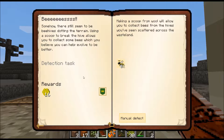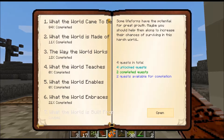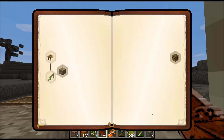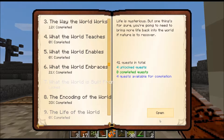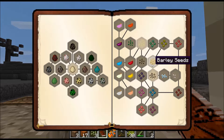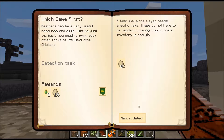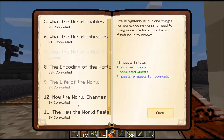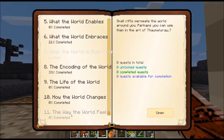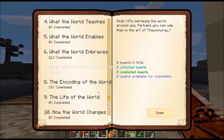Bees - I don't think we should do that one right now. That was the one we did - the life of the world. Barnly seed - so we can get a lot of seeds here. Eggs - I wonder how we could find eggs. How to change the world - we haven't unlocked that one yet. There are a lot of quests here.